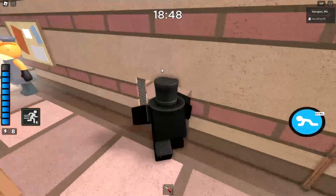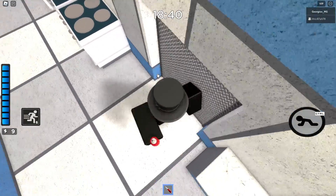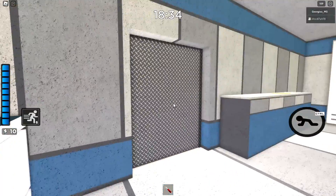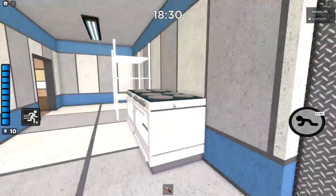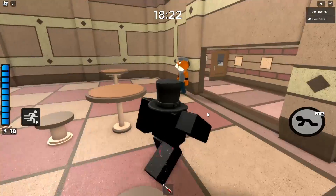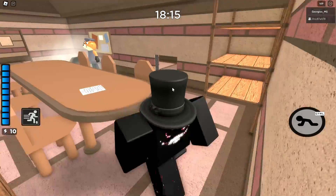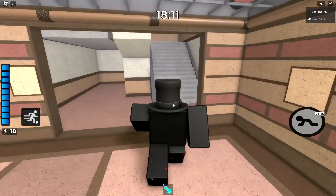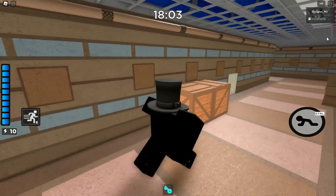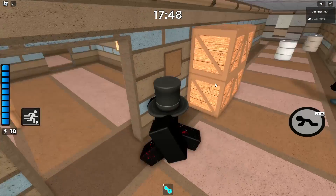Now we're gonna take the screwdriver and use it here. Usually in the Piggy game you could just do this and use it from the inside out. Now we're gonna get the blue key, which is in here. Now we're gonna go upstairs and use it there. Now we need the yellow key.